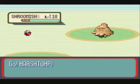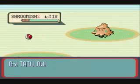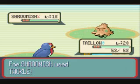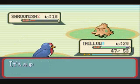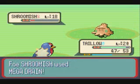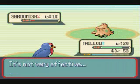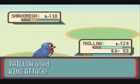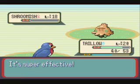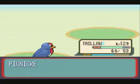Now there are two Pokemon — a Shroomish? I have Marsh Top out and I have to switch back to Taylo to knock it out. Mega Drain is not going to do much because it's not super effective. I only took 7 damage. Let's knock it out with another wing attack. Hardly any XP because I split it three ways.